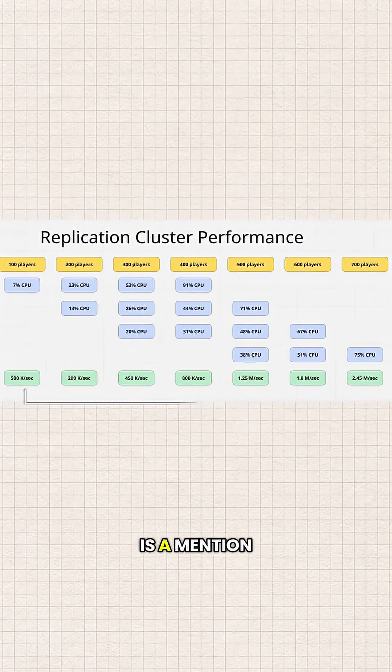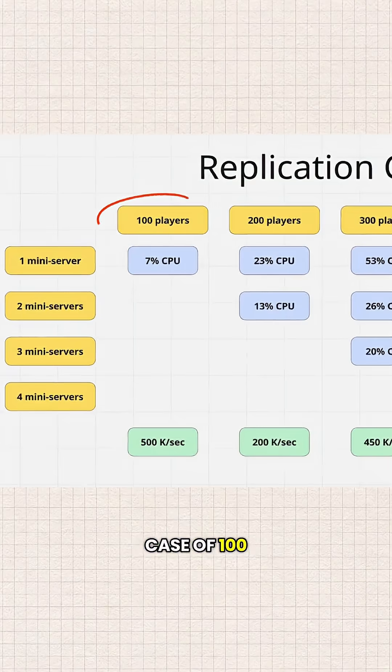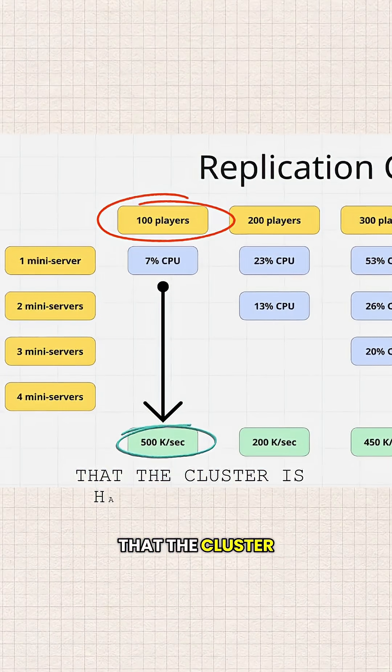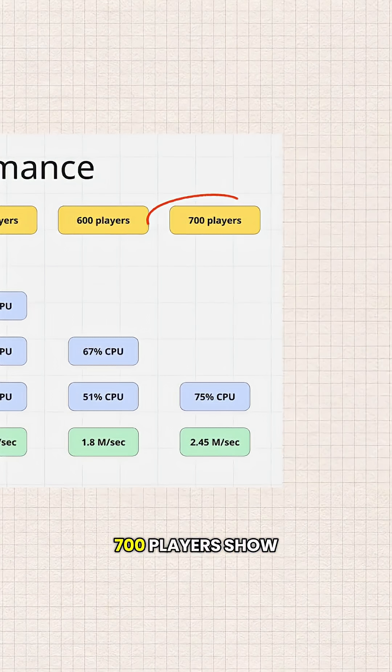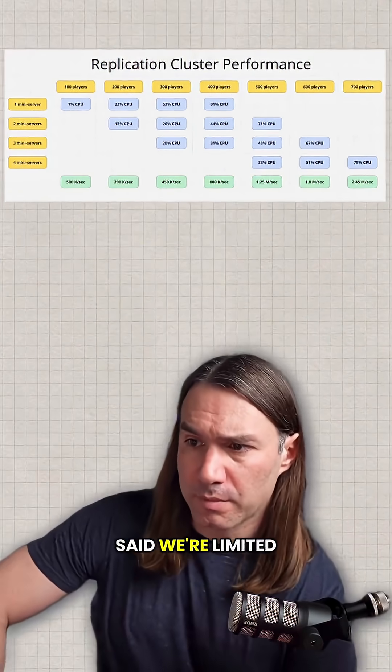At the bottom is a mention of the aggregate message traffic for the entire cluster. With 100 players, you've got 500,000 messages per second that the cluster is handling in total. 700 players show 2.45 million messages per second across the entire cluster. And like I said, we're limited by CPU.